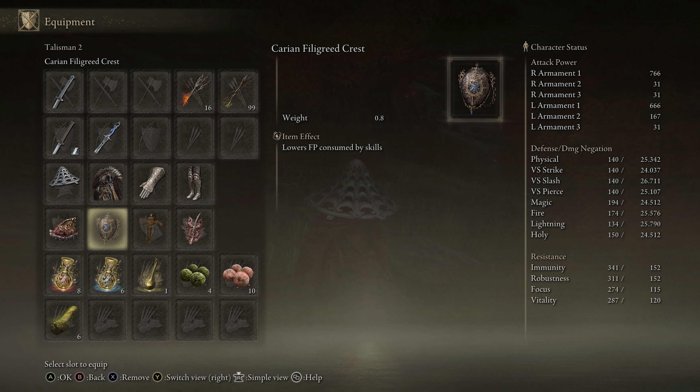Next is the Carian Filigreed Crest — pretty self-explanatory. It lowers FP consumed by skills. We're going to be using Transient Moonlight a lot, so this will help us lower the FP cost.